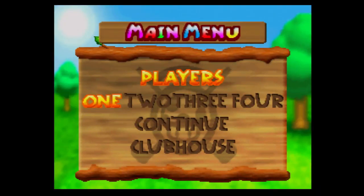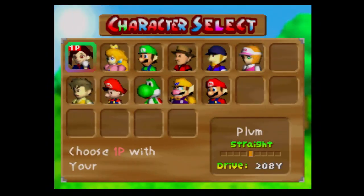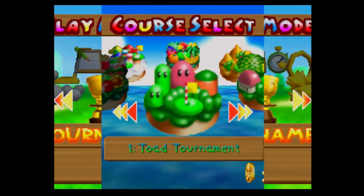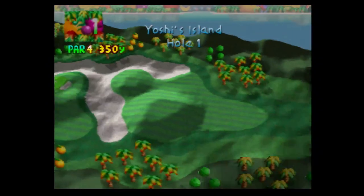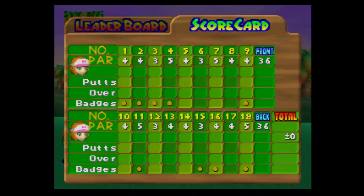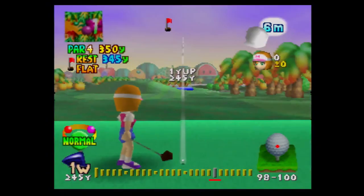What's going on guys and welcome back to some more Mario Golf on the Nintendo 64. In the last part we used Maple to get up some remaining birdie badges in the Jack International. This part we're going to get the remaining birdie badges in the Yoshi Championship. We need to birdie holes five, six, seven, eight, ten, twelve, thirteen, fourteen, and seventeen.